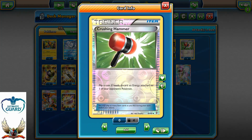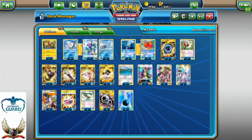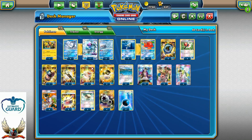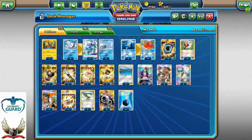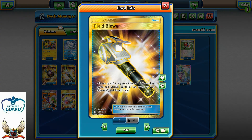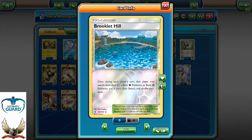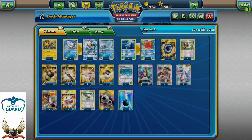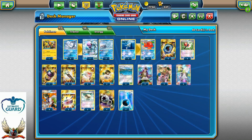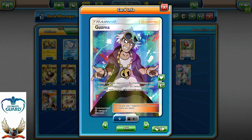I'm running four Aqua Patches, four Crushing Hammers, and one Enhanced Hammer. You can also consider two Delinquents to discard cards from your opponent's hand and discard stadiums. Two Field Blowers, two Rescue Stretchers, and four Ultra Balls. Brooklet Hill is a great stadium that lets us search the deck for Water Pokemon without discarding cards from our hand. Two Guzmas function similarly to Lysandre plus Switch in one card.